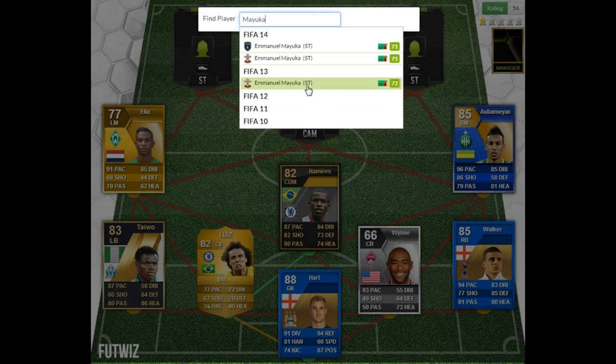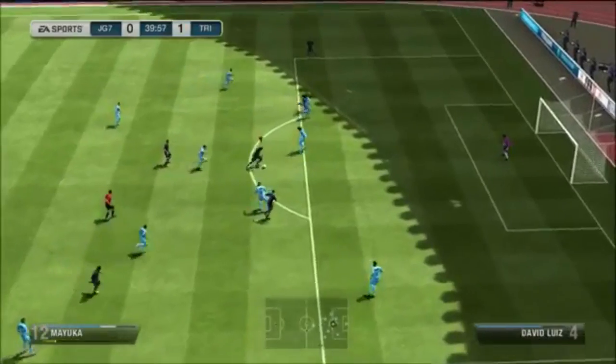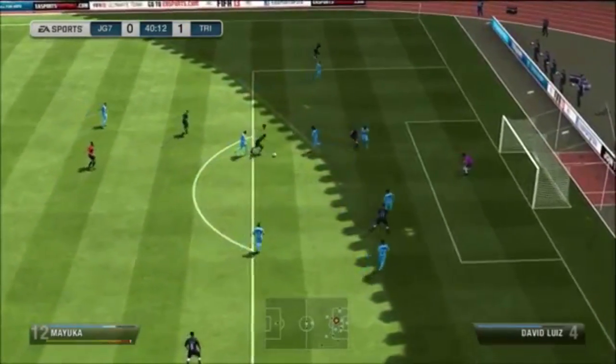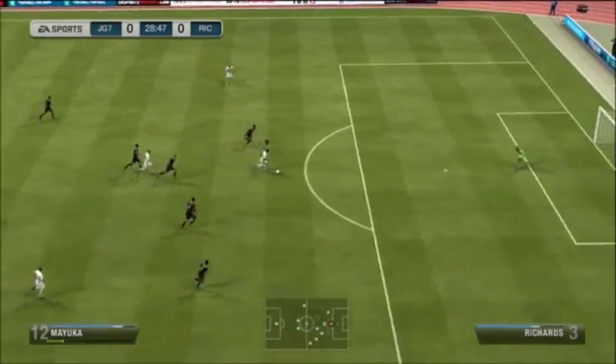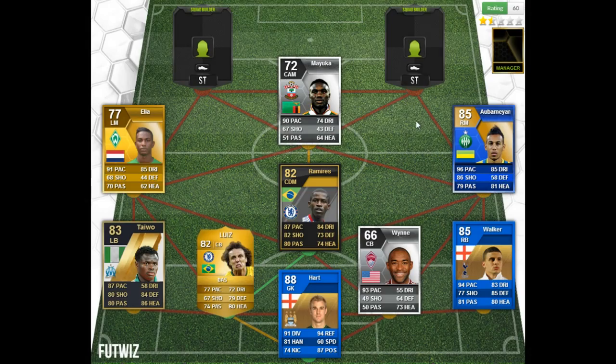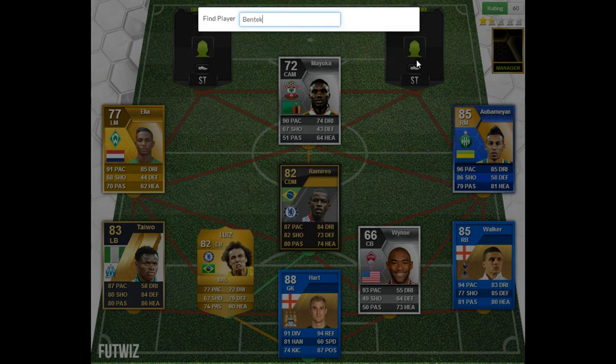Next up is Mayuka the Bazooka - this man was unbelievably sweaty and overpowered on FIFA. Last year was his best card, and if you had him as a CAM, holy shit he was good - five-star skill moves, four-star weak foot. He really did define the word sweaty alongside Aubameyang, and was one of the most overpowered players as well.